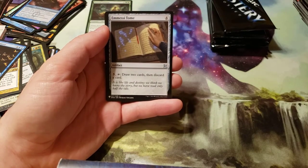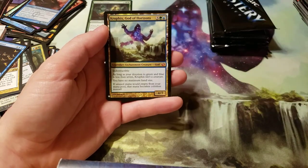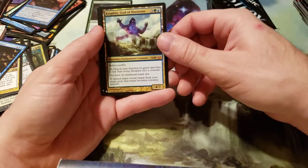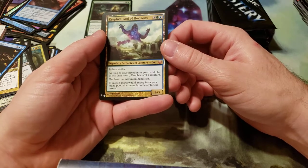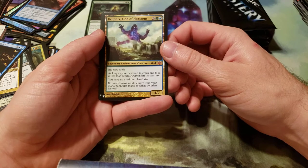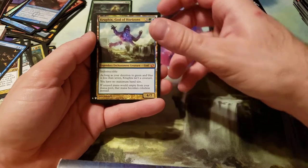A Messy's Tome. And then Kruphix, God of Horizons — we got a Mythic there, nice. Costs 5 — three generic, a green, and a blue. Indestructible. As long as your devotion to green and blue is less than 7, Kruphix isn't a creature. You have no maximum hand size. If unused mana would empty from your mana pool, that mana becomes colorless instead.